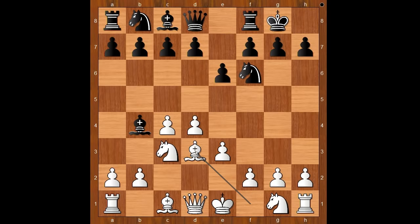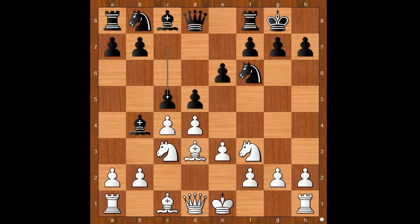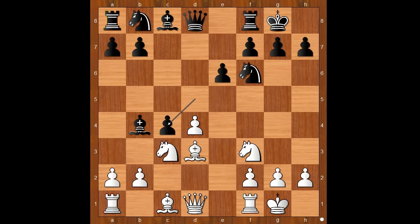Bishop to d3, d5, knight to f3, c5 attacking white's center. Kramnik castled kingside. c takes on d4, e takes on d4, d takes on c4, bishop takes on c4, and Kramnik has an isolated queen's pawn.